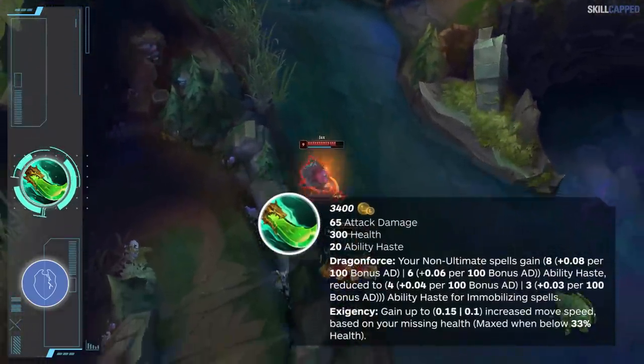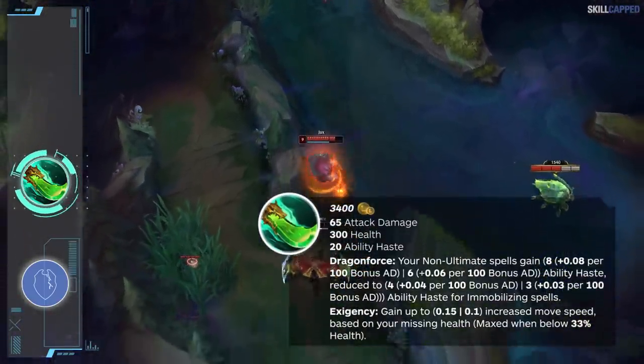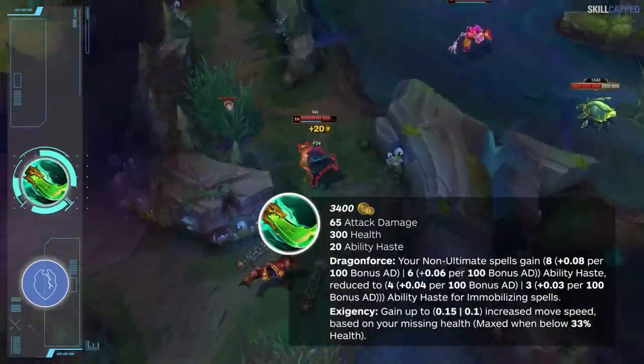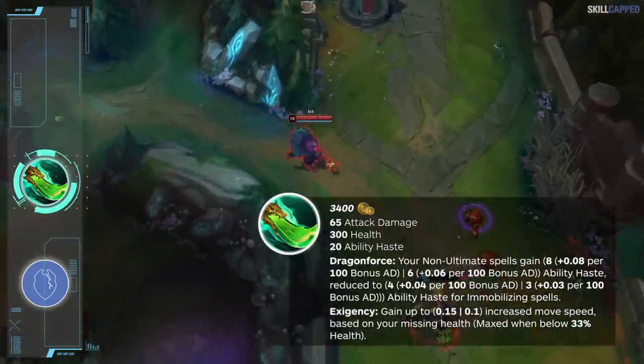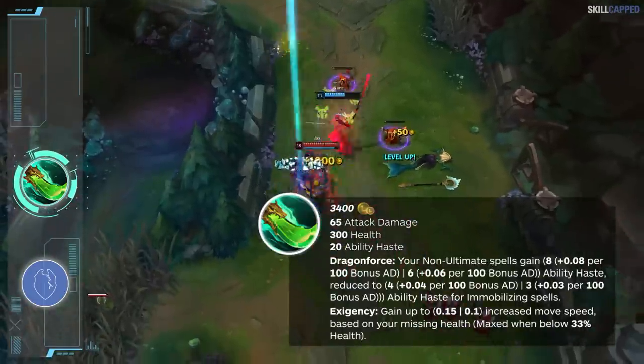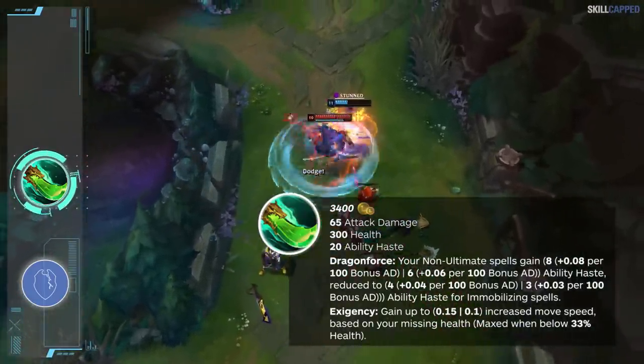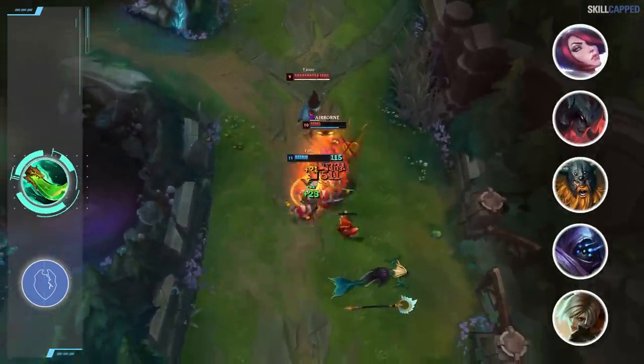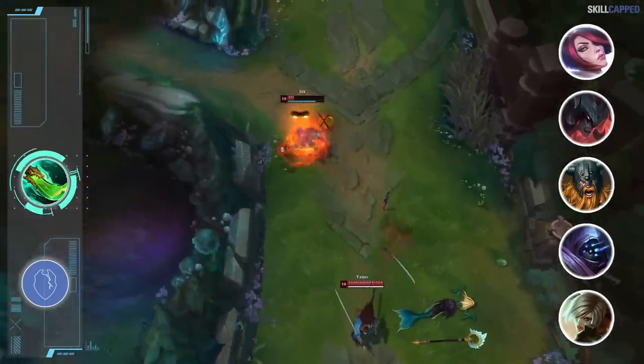The second passive is Exigency, which will offer increased movement speed based on your missing health. All in all, the new Spear does not seem nearly as broken as the old Spear of Shoujin. Due to the amount of ability haste you can acquire from the new Spear, it's definitely going to be most useful on spell-casting fighters. Riven, Jax, Olaf, Aatrox, and Fiora are the champs we expect to see the best results with the item.